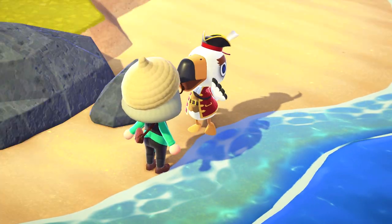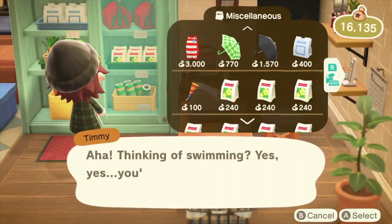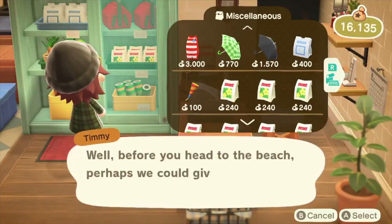So if you didn't see Gulliver when the update first came out, you're probably going to be seeing him shortly. The only requirement for getting Pirate Gulliver to spawn is owning a wetsuit, so if you somehow don't have one go ahead and pick one up from Nook's Cranny.